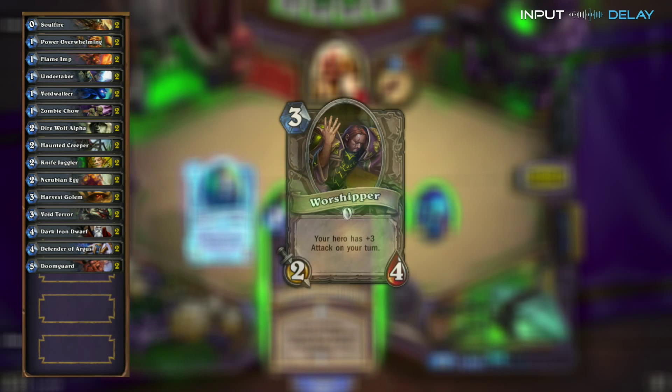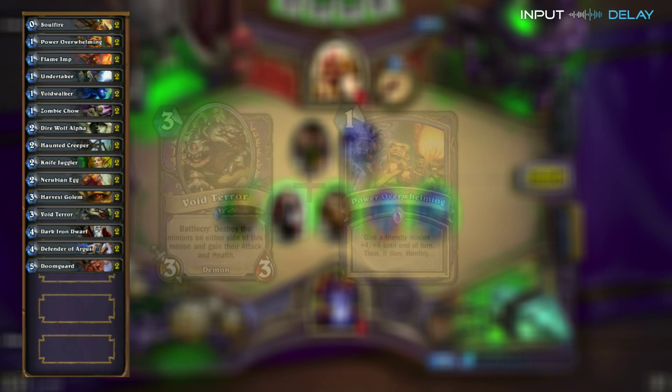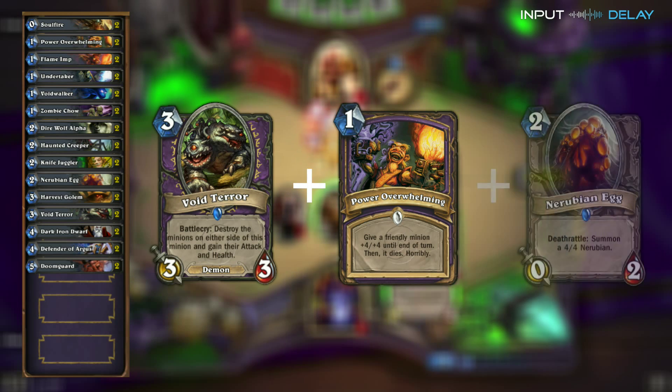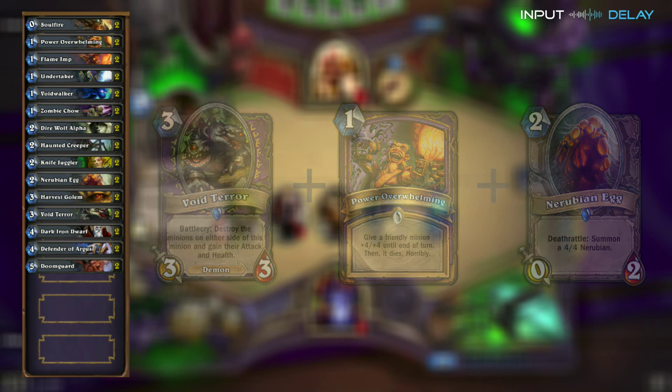Those Worshippers really are your first priority — if you can get rid of them, definitely do that. The Void Terror plus Power Overwhelming combo is an especially smart play. Especially if you can Power Overwhelming a Nerubian Egg first and then lay the Void Terror out next to it, destroy the egg, get your 4/4, and pump up your Void Terror as well.